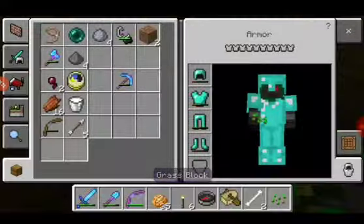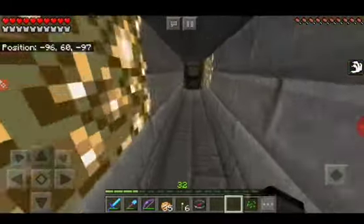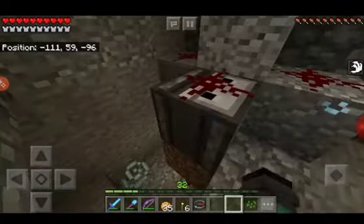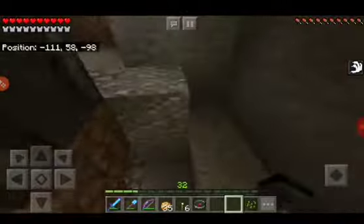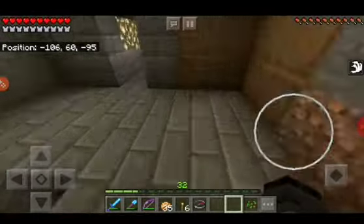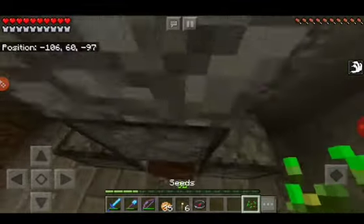Alright guys, let me show you what I've created with the observer block. You can actually create a lot of different mechanisms like this one right here, which took all of this redstone and one redstone torch. This may be small but it's complicated — took me a day and a half. I first tried looking at tutorials on how to do it, they weren't helping me, so I just went ahead and did some of it my own way, and it works.